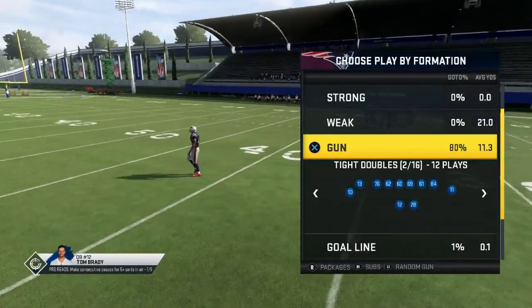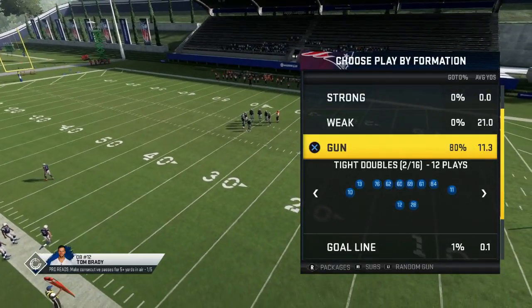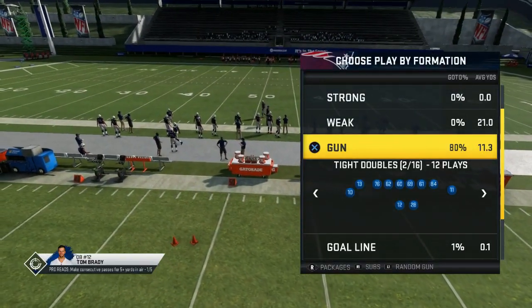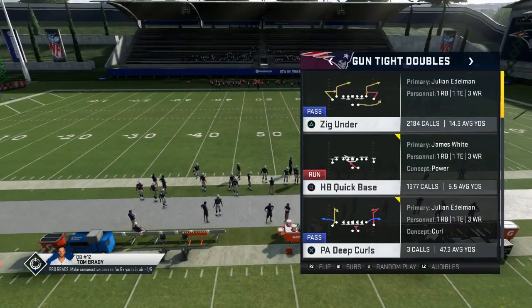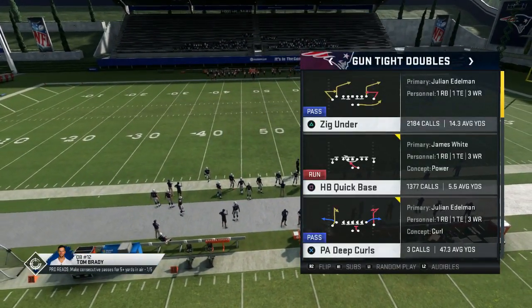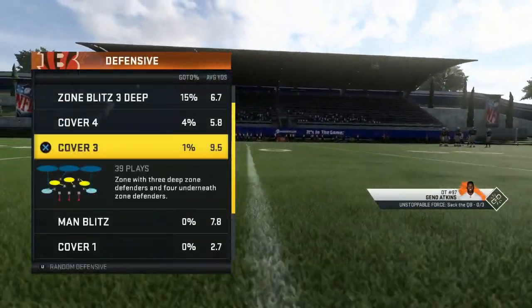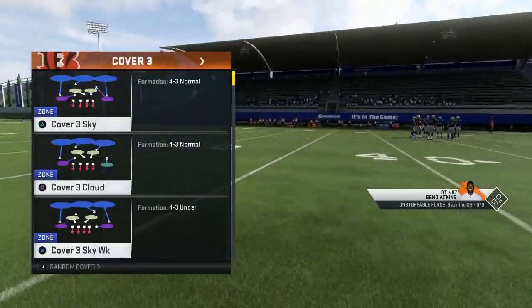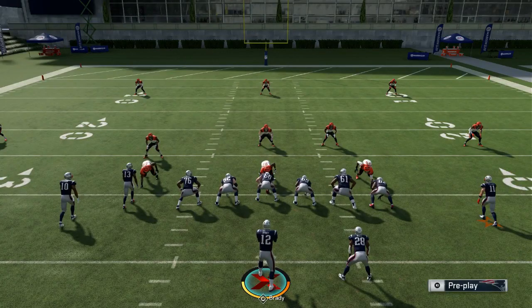In order to get the cover three beater one-play touchdown to work, you are going to need at least one slot apprentice receiver or the hot route master quarterback chem, because you are going to need the special corner route that the chemistry allows you to put your receiver on. Your slot receiver should be your fastest receiver in the set so you can burn them over the top. But for the base play, which I'm going to show you first, you do not need the route chemistry that you need to set up the cover three bomb.